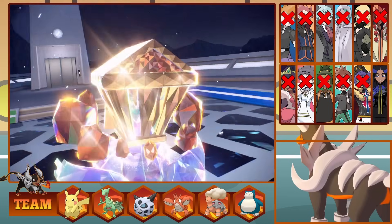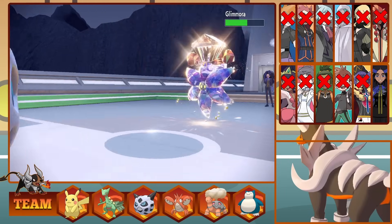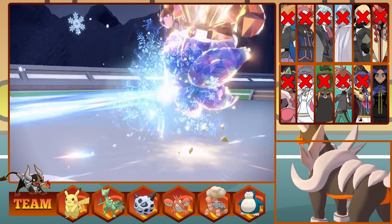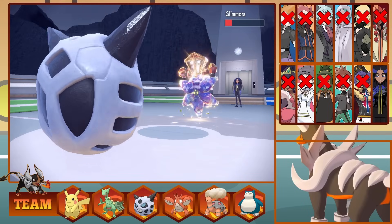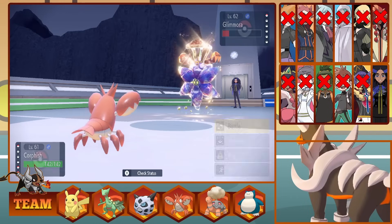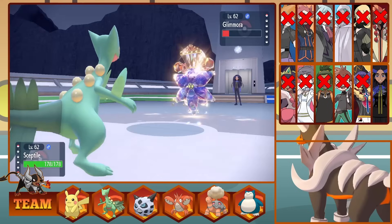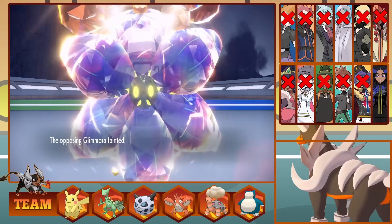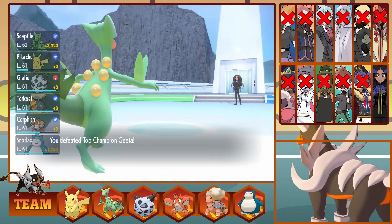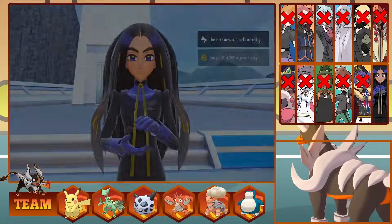Glimmora Terastallizes into a pure Rock type as our Ice Beam does close to half. A Sludge Wave brings us under half too. We Ice Beam to put Glimmora on a sliver, as she goes for a Tera Blast, bringing down Glalie. I send out Corphish hoping for the killing blow, but it's faster than us and takes down Corphish. Sceptile comes out and finishes the fight with a Leaf Blade, taking down Glimmora, beating Geeta, and every single champion as Ash with his Hoenn team.